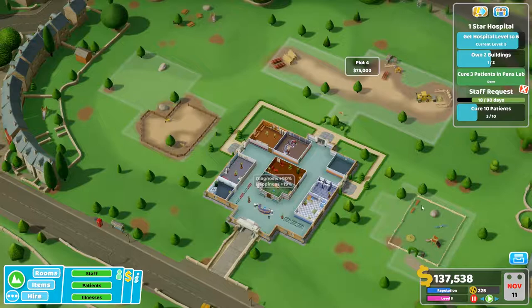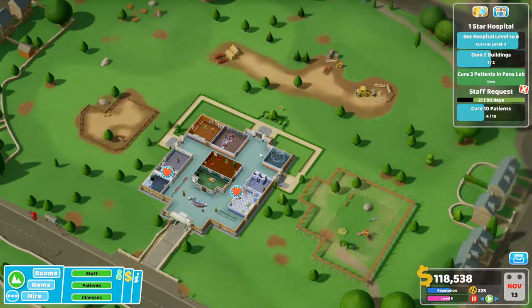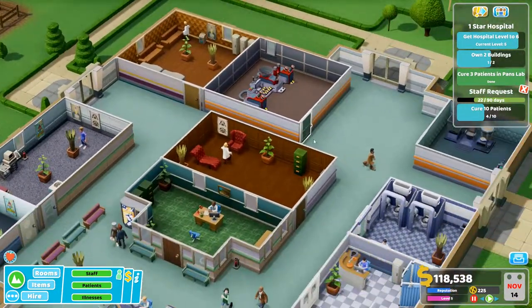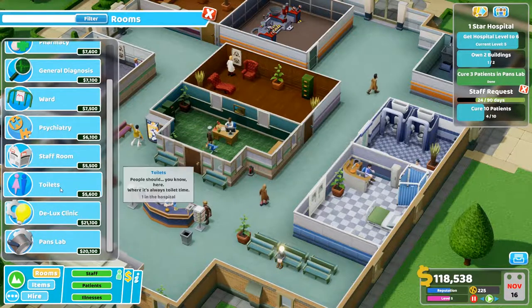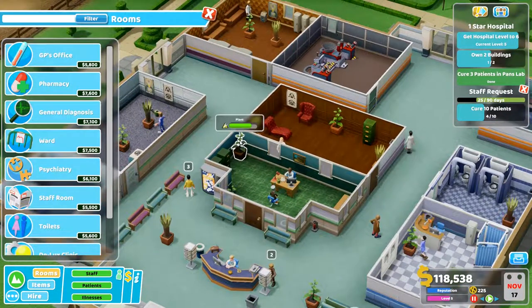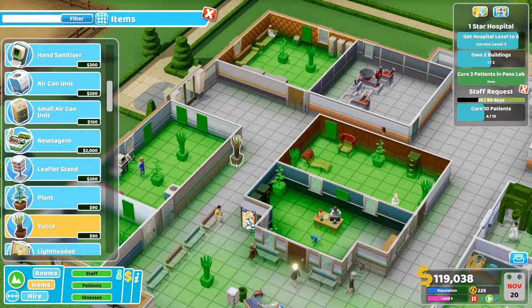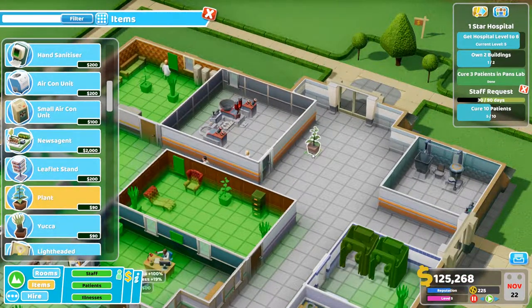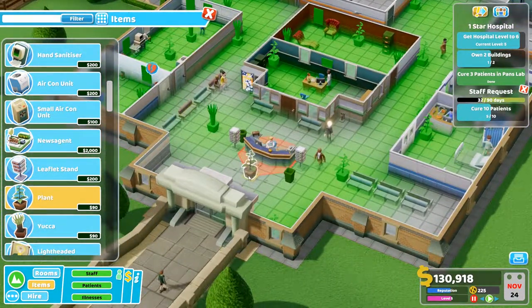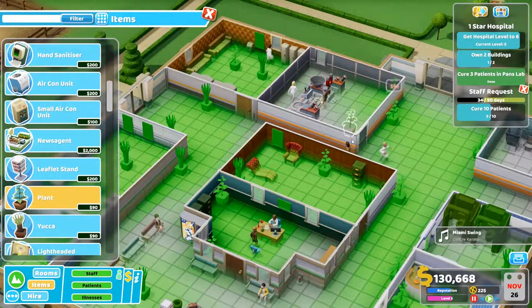Alright, let's buy another building. 50k, 75k, 25k — let's go with that one. And two buildings. Maybe I'll buy that one as well actually — I'll just need to wait for more money. That'll do. I'll just go to level 6. Is there any rooms I'm missing now? Deluxe Clinic, Pan's Lab — nope. Deluxe Clinic, I've got that. I've got toilets, I've got everything. In which case we're just waiting for the rubber rooms to be built. I just need to make this place look a bit better. Let's see what we can do about that — let's get some more plants around. Increase the attractiveness of this place a bit.